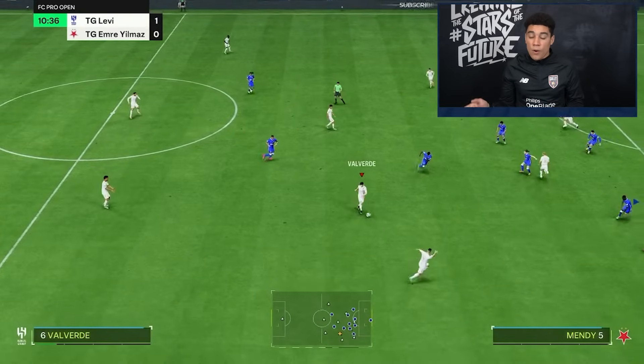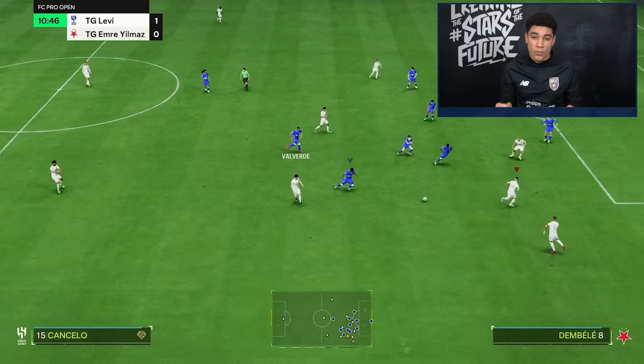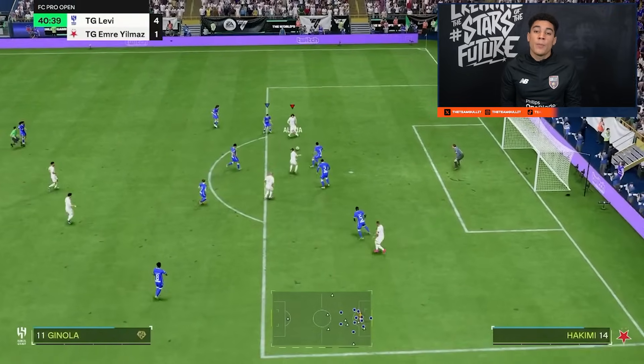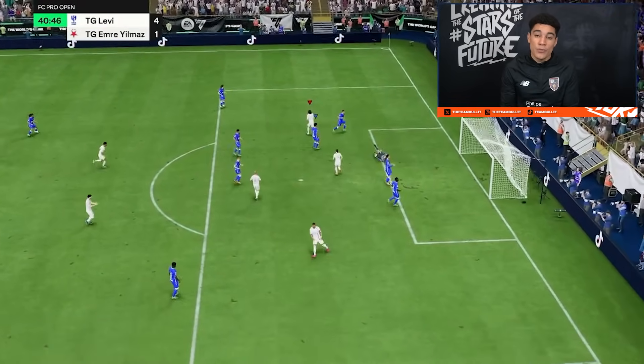So we've had two things that are very overpowered in attacking with this formation. The first is the balanced fullback, the second is the quick passing. When you combine them — as you can see — it's crazy. You get the overlap, you already have an overload on your opponent, then you get the pass inside and start the quick passing. If you combine those two things with your skill moves and good finishing, it will make you undefendable.